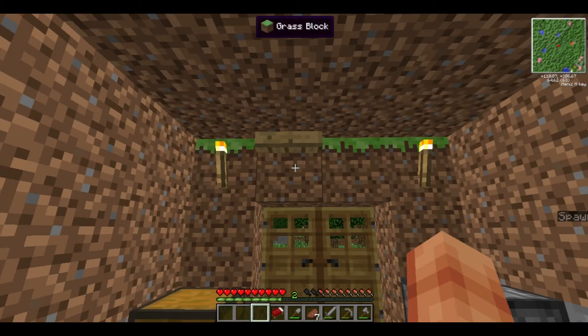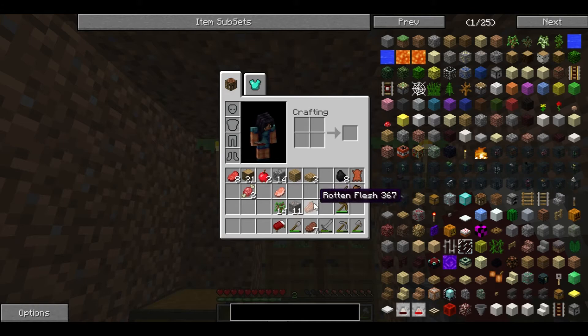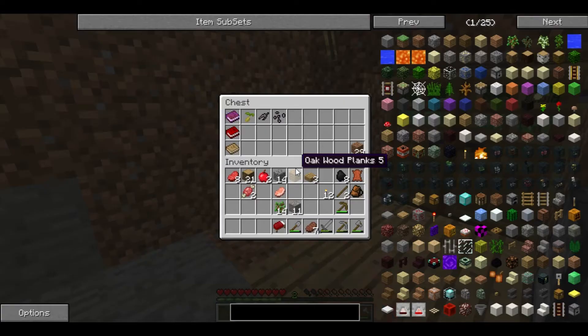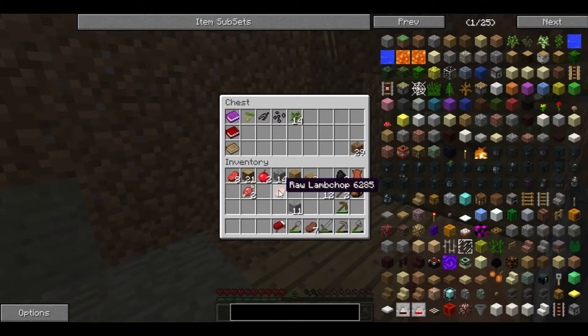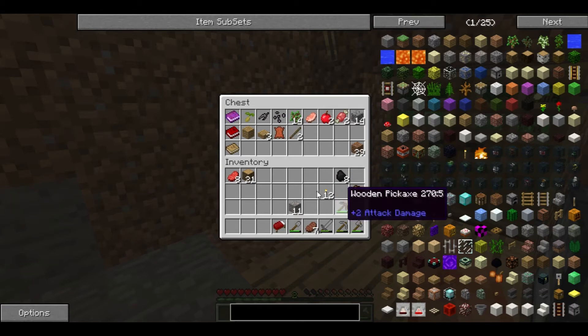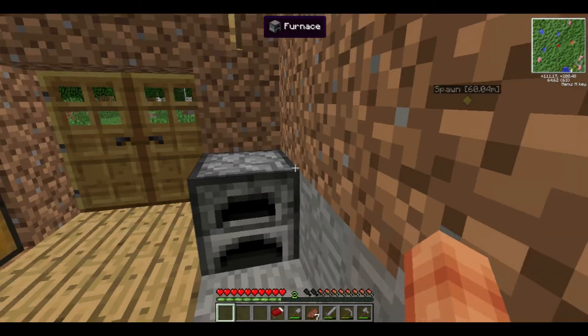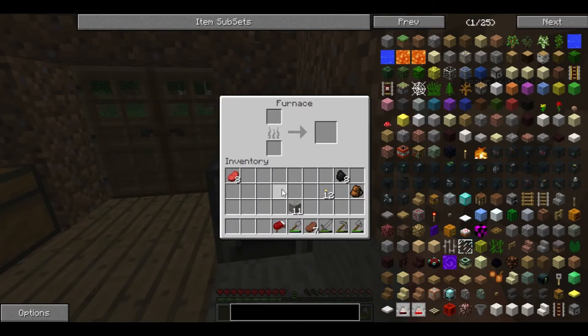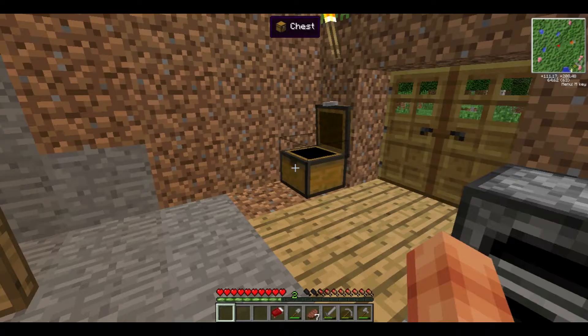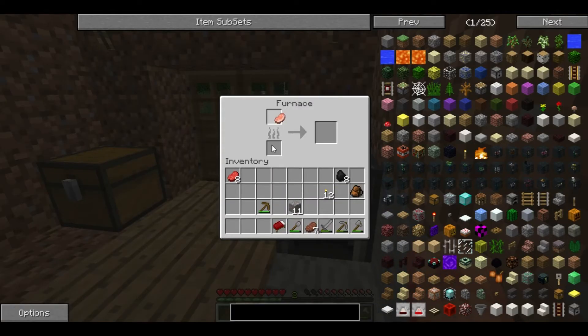I'll put this drying rack there and stick my rotten flesh in so I can get zombie jerky — just so I know I have something on the go. I could cook up some more beef, but what I might do is cook that lamb chop using my wooden pickaxe as fuel since I'm never going to use it again. I'll cook all this up — at least it's something I've managed to gain today.